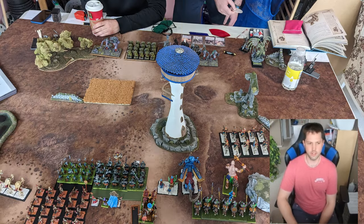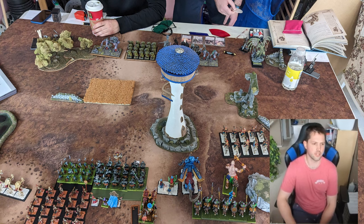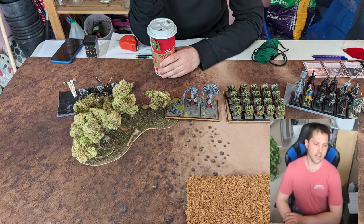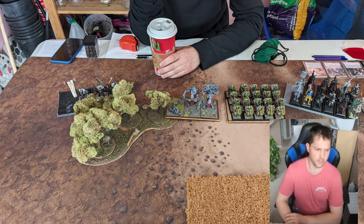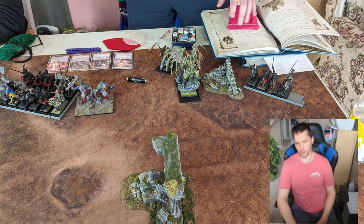Starting with Game One, we were versus a Chaos and Empire pairing — our opponents were Lawrence and Mike. The biggest thing about their list was that the Chaos Lord was on a Dragon, basically built to be unkillable. He was on the Dragon with Lord of Nurgle, giving extra wounds. The Lord had something like a 3-up armor save, 5-up ward, and 5-up regen, and you re-rolled 6s to wound against him. So pretty tough to kill.